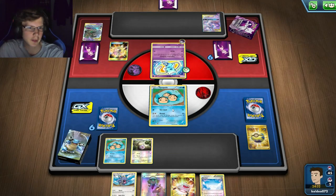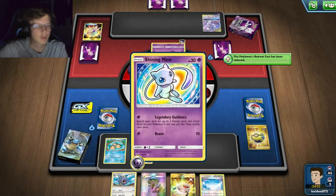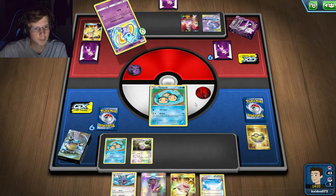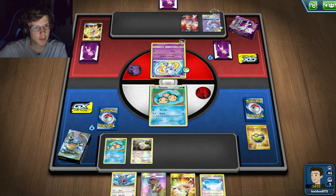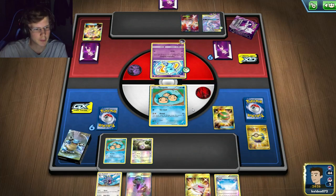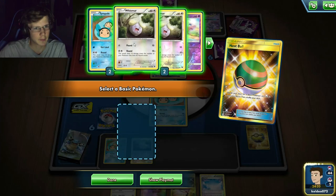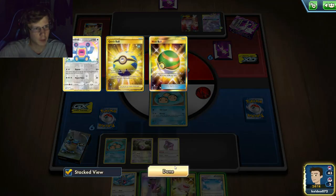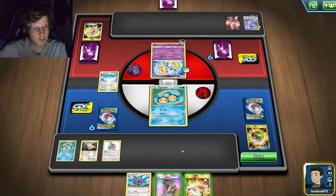I can't Boss and even if I do Rare Candy, it's not even worth hitting Shining Mew - but he's only got 30 HP so I can literally kill him with a Temple. I probably should get an Oranguru out, but I can't really thin my hand yet. I'll get another Pokémon on bench.